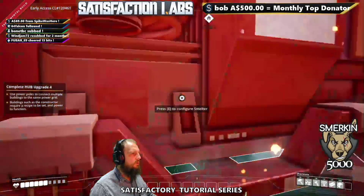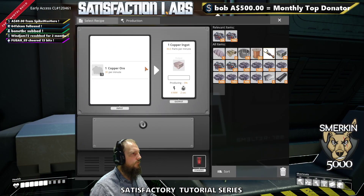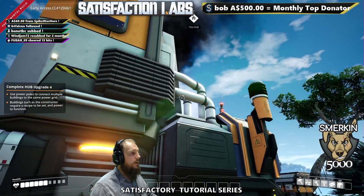I'm going to go up to this machine — a copper ingot is what we want. Like before, I've got the copper, I'll put it in there, and it needs power.